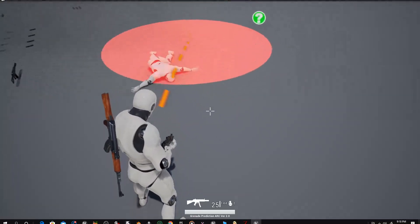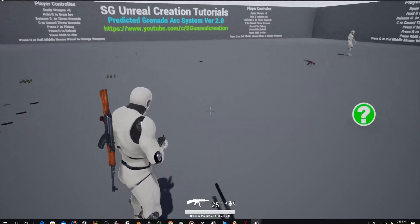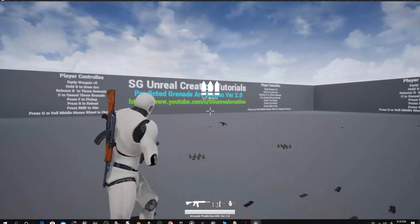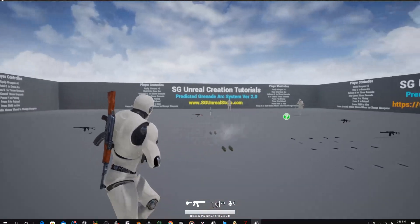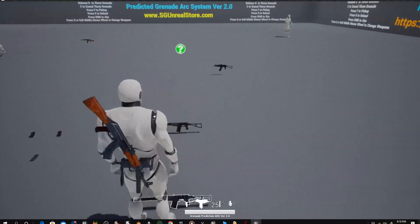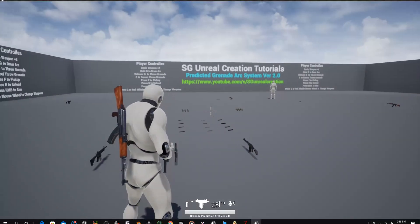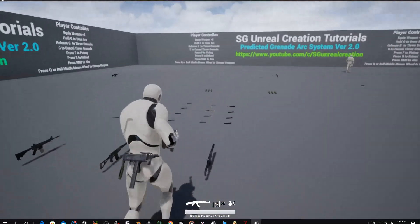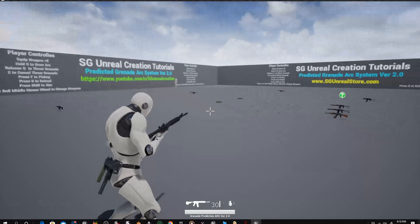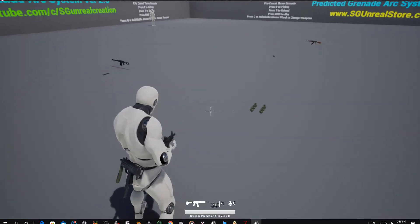When you are out of grenades, it pops a message. I added different sounds for each weapon — they each have a different sound. For example, AKM has its own sound. And when you are out of grenades, you can pick them up again.